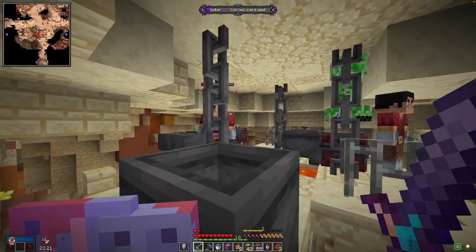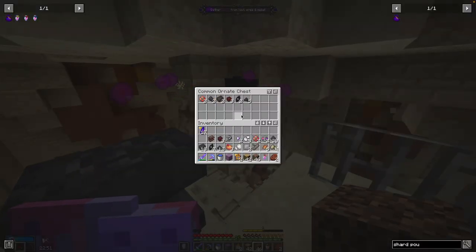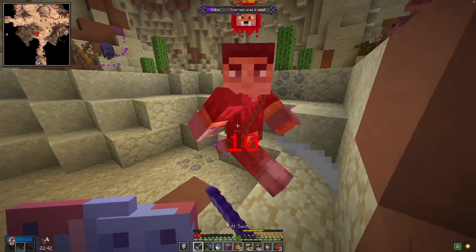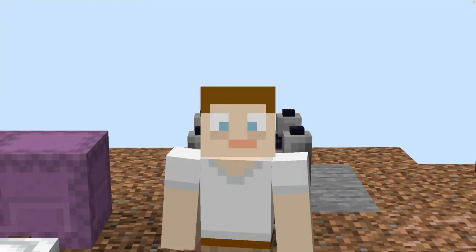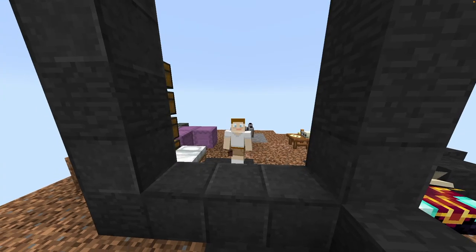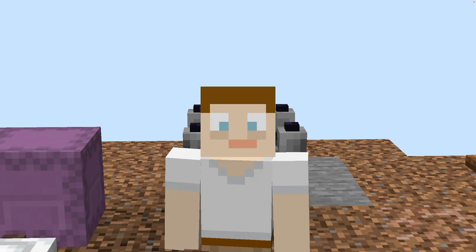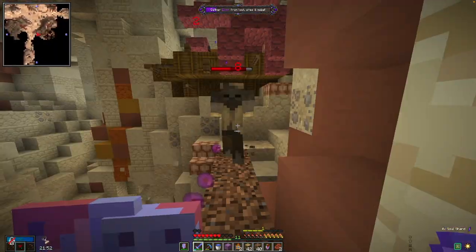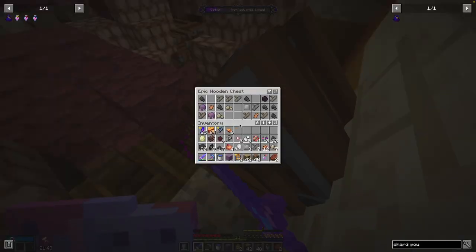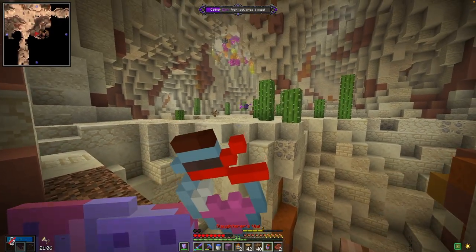I'm going to be really careful in this theme because of the creepers. That's a champion. Champions are much more tanky mobs that hit hard and have a lot more health than normal mobs. They can also bestow effects on themselves, the player, or the hostile mobs around them. For example, I think this one is giving itself fury, which increases its damage even more. Champions can definitely be scary. These are much better protected. The fact that I missed that MLG earlier did not help.